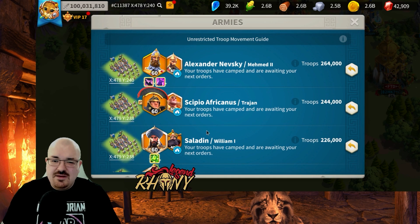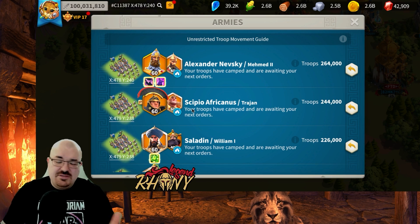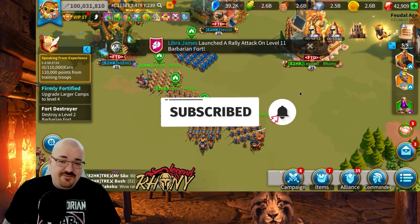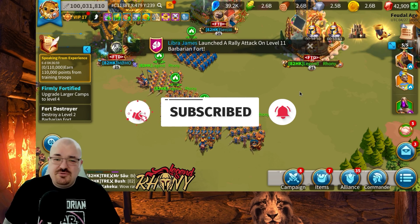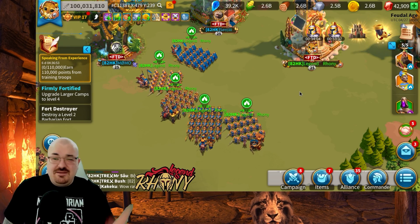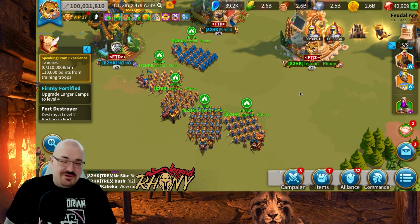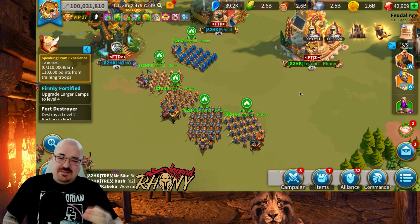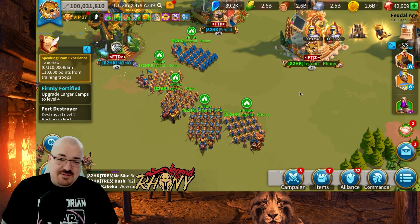The only switch I might make is putting William with Nevsky and Mehmed maybe with Scipio, doing Saladin and Trajan — something along those lines. If you want to see how these marches perform on the field, tune into the livestream for the level 4 pass opening where I'll show some reports. Or if you're watching after the livestream, go check it out to see how they performed. Until next time, this is your boy Ronnie signing off — peace out, take care, stay safe out there my friends.